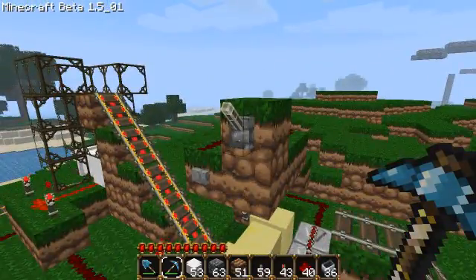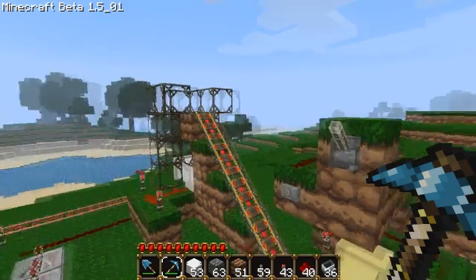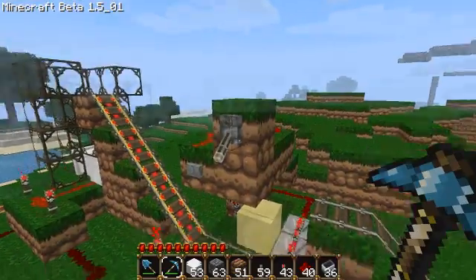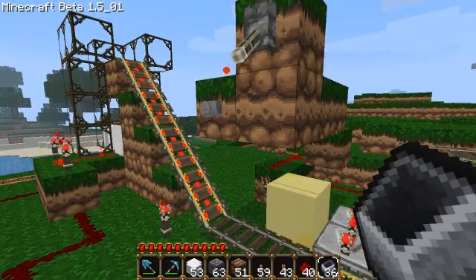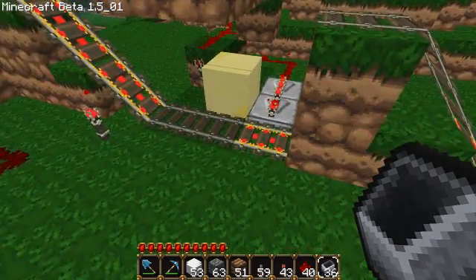I also have a switch up here so that whenever we want to mass-load our PEZ dispenser, we don't have to constantly put a cart in and press a button. We can just flip the switch and put in as many as we want. This PEZ dispenser holds three carts at max, but you can make it as tall as you want to add more.